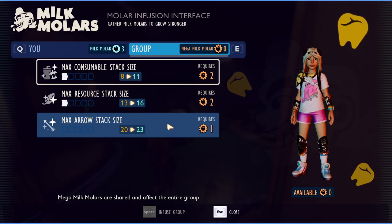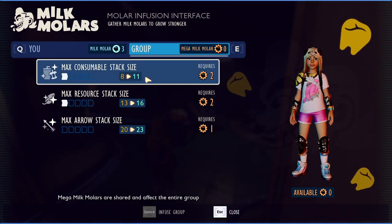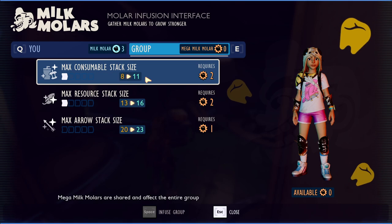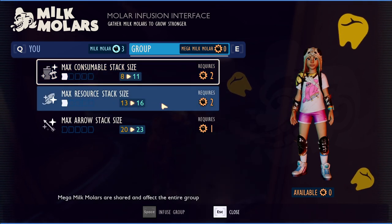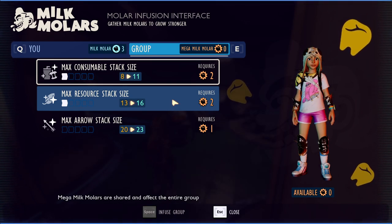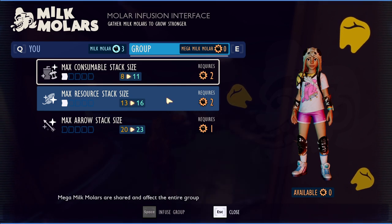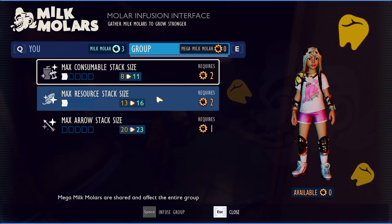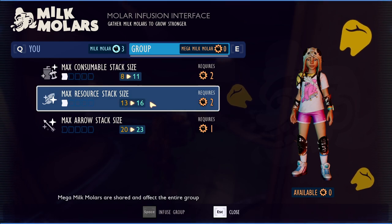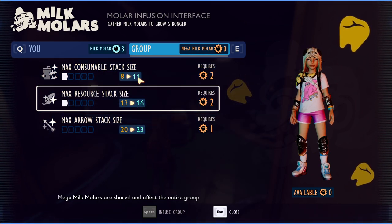The arrow stack size is probably only going to affect one type of resource in your backpack. For consumables, how many pieces of food do you really need to carry? After a couple in-game days, you don't usually rely on algae, acorn bits, or mushrooms for eating. The max resource stack size is the most important because it affects everything else in the game that's not consumable — all your bug parts and crafting materials like sap, berry chunks, web fiber, plant fiber, crude rope, and silk rope. I'd definitely recommend upgrading resource stack size first, then doing the other two equally.